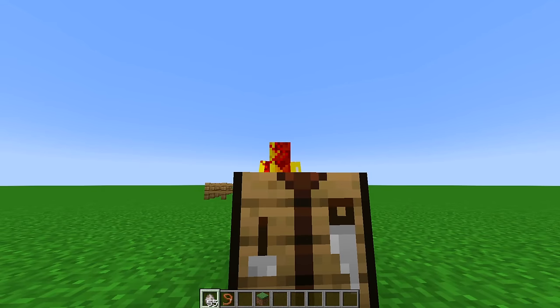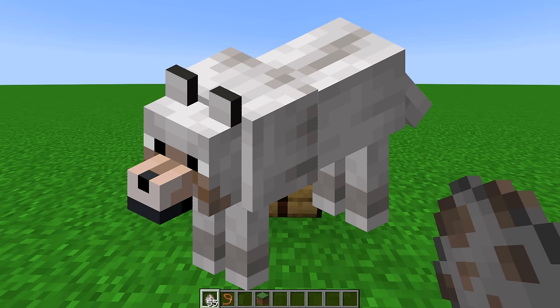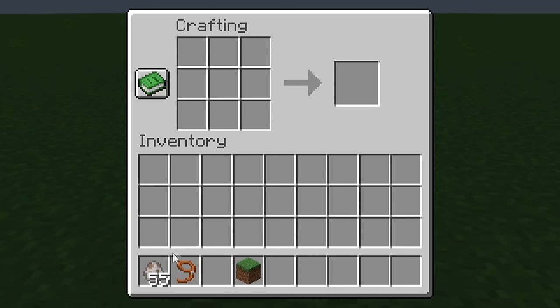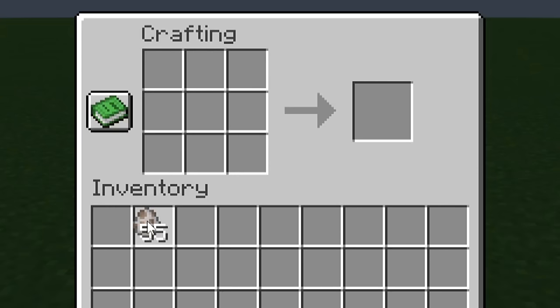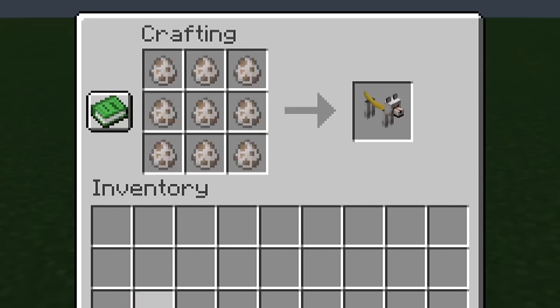I think it's pretty safe to say, you guys, this is the best update in a while. I know I'm going to be talking about dogs a lot in this video. I don't want to make it seem like this is the only thing that's important in this snapshot, because what's probably more exciting to me is that you can now do custom crafting — true custom crafting — in Minecraft.